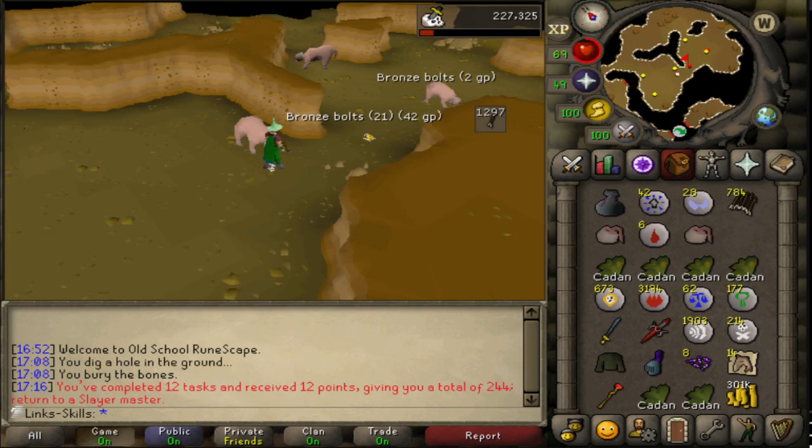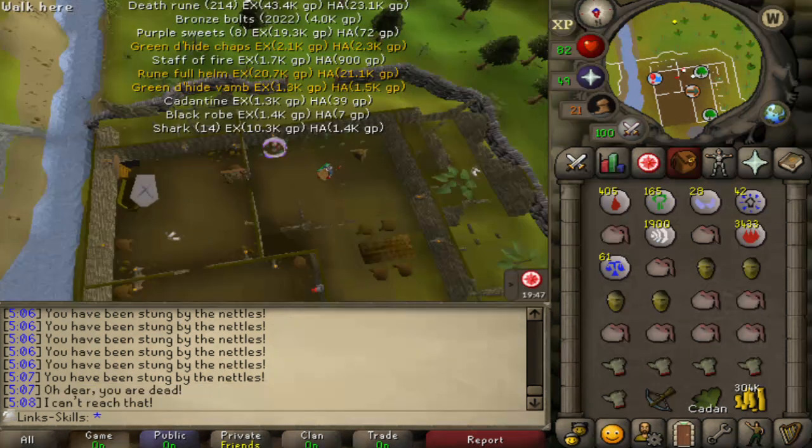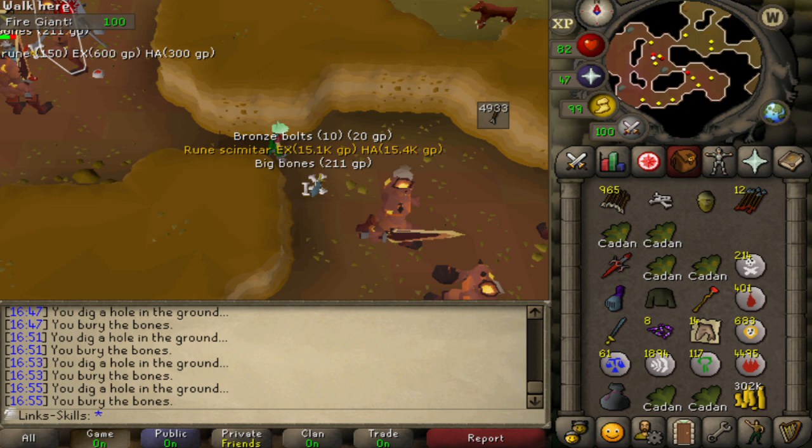We then complete another bloodveld task. We get fire giants. We have to suicide to get these ensouled heads out of the looting bag because we are running out of space. So we get them all - these are the ensouled heads we can use. I would have done that when I had a lot of time to play, like an hour or so, because I would need to suicide, get the ensouled heads, come back, get the other ensouled heads, and then pick up all my stuff again. But anyway we get 50 prayer and then we get a rune scimitar - quite nice. We've got it back from the time we lost it and it's an upgrade from the rune sword, but we're not really meleeing much so it's not a huge advantage.